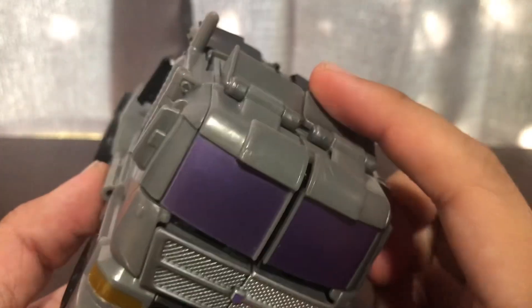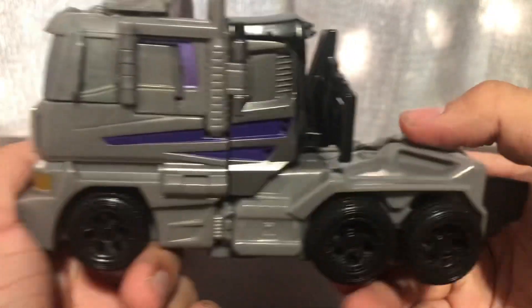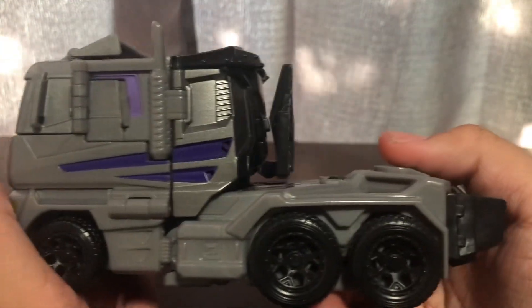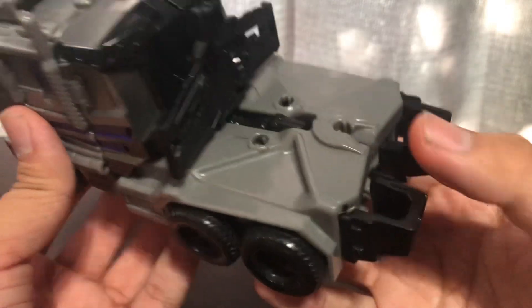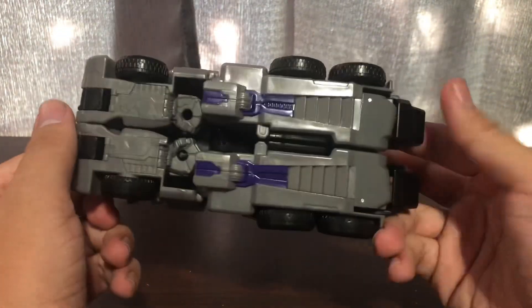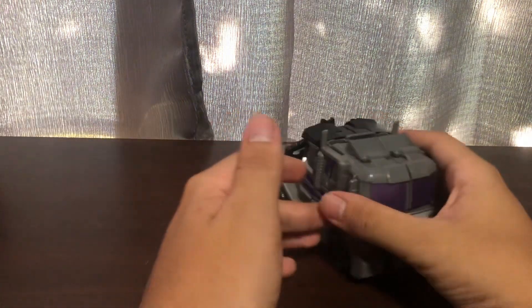You do get that wind vane on top, and that thing paints out the smokestacks. In the back, of course, I'm using the Optimus Prime mold as expected. Here's the top, here's the bottom, and he rolls very smoothly.